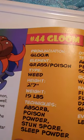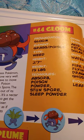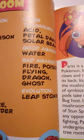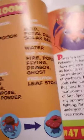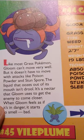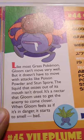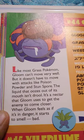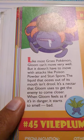Number 44 is Gloom. It's a Grass-Poison element, 2 feet 7 inches tall and weighs 19 pounds. It knows Absorb, Poison Powder, Stun Spore, and Sleep Powder, and can additionally learn Acid, Petal Dance, and Solar Beam. It's good against Water, but bad against Fire, Poison, Flying, Dragon, and Ghost, and evolves using a Leaf Stone. Gloom can't move very well, but it doesn't have to move with attacks like Poison Powder and Stun Spore. The liquid that oozes out of its mouth is a nectar used to lure enemies closer. When Gloom feels in danger, it starts to smell really bad.